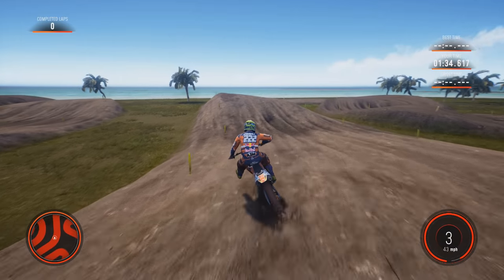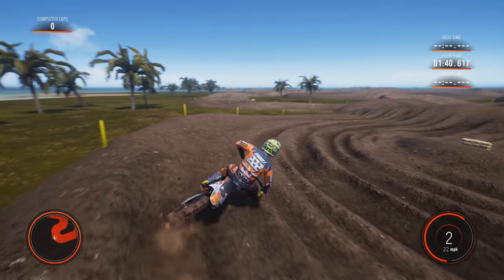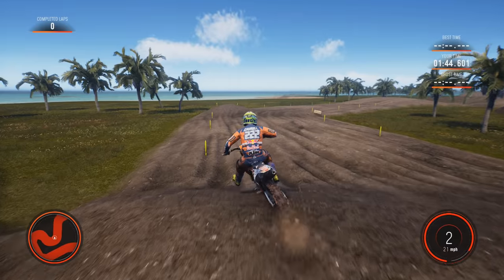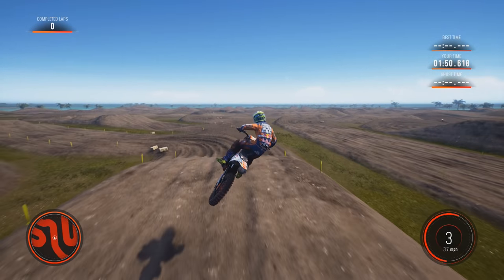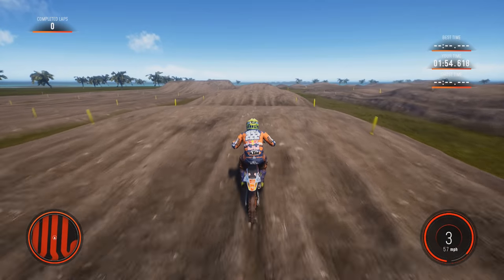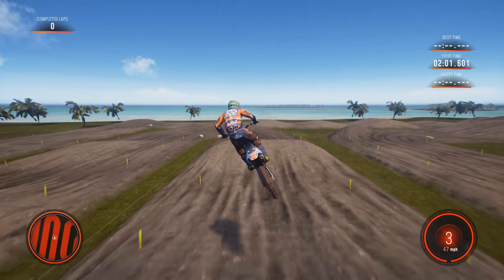I didn't have a set layout. The only thing I knew is that I wanted the track to cover the entire map. If you look down in the track editor, the whole map is orange — the track covers 99% of the map. Some sections might feel a bit supercross style because we're trying to cover the entire map.